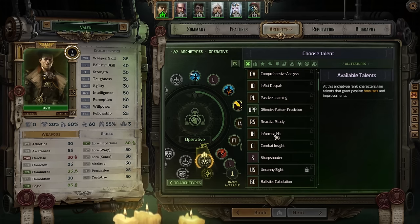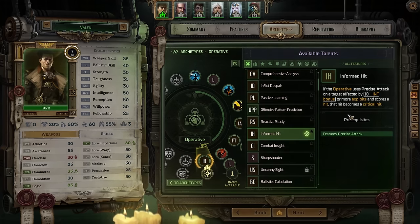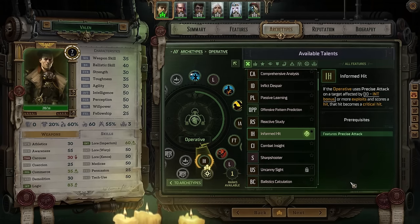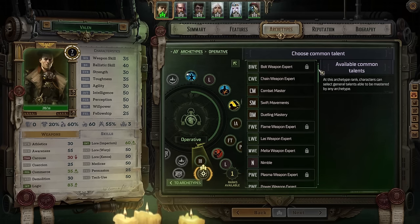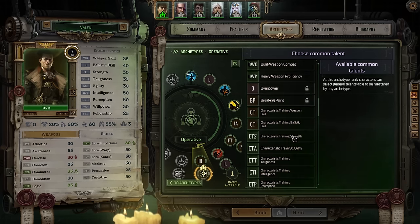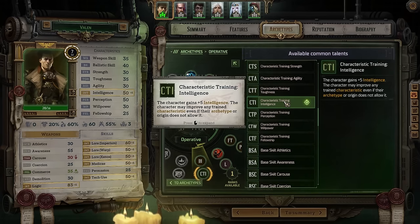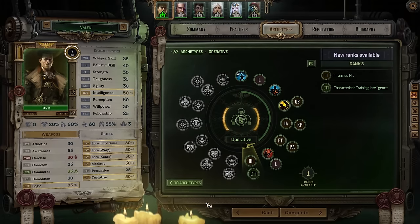For Valen, that's Informed Hit, which is a big part of why I grabbed Precise Shot first. This essentially upgrades all of our precise attacks to automatic crits as long as the enemy we're targeting has at least five stacks of Exploit — and that scales off Intelligence too, so over time it'll become easier to trigger. Valen doesn't really need most of the common talents, so we'll bank an extra five points of Intelligence. Sadly we can only take it once, but that gets us within spitting distance of 60, so we'll round it out at level 10.